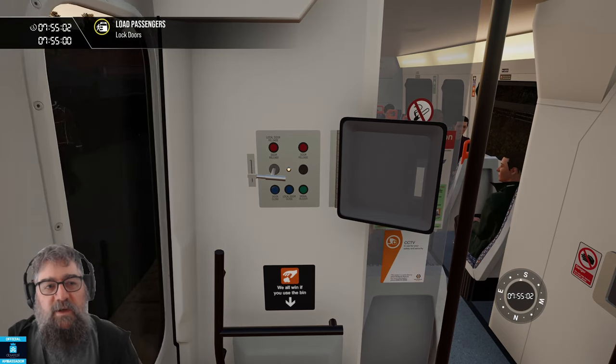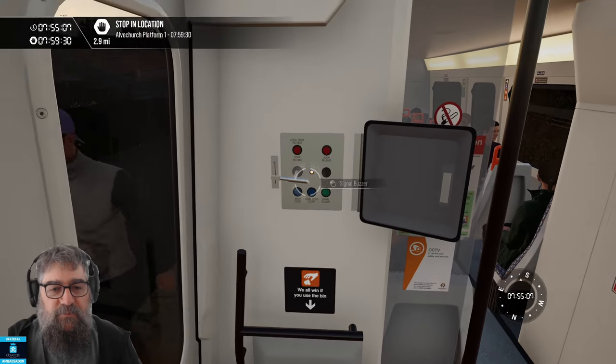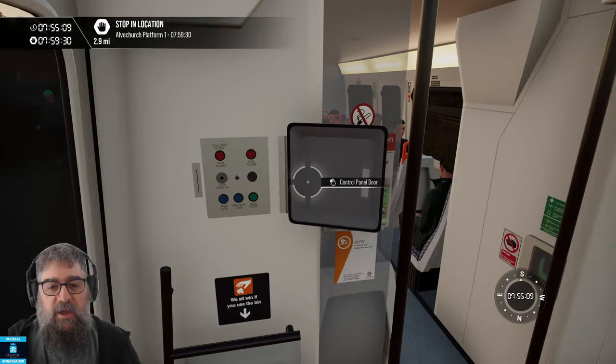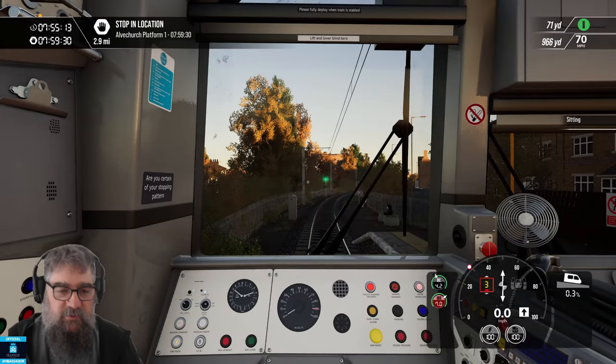Imagine the fun you could have with this with an AI train. Signal our driver that it's ready to go. Pull our key out and shut the panel. Let's jump back in the cab — just use our quick shortcut there.